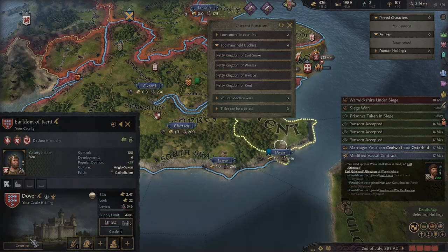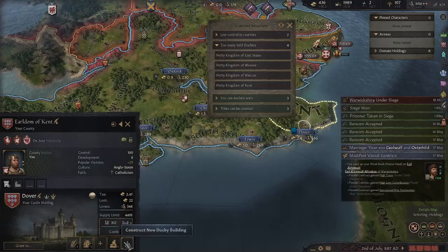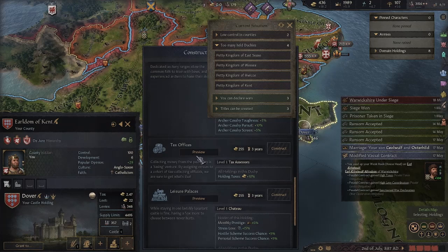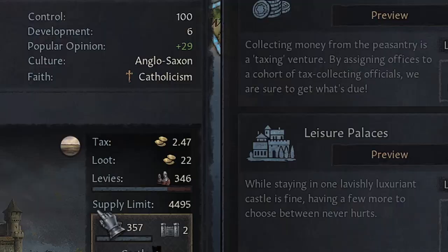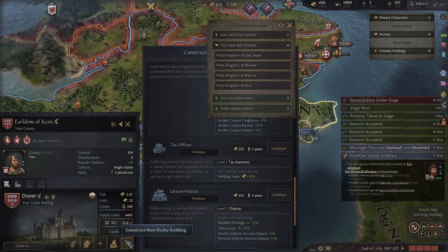This means that Kent is the capital, and it belongs to you. So if you plan to give away Kent, you should grant the capital county to someone and give the duchy to that same person. Why? Because the special building you can build here — for example, a tax office — will benefit all members in this duchy, but only if the owner of the county is also the owner of the duchy.